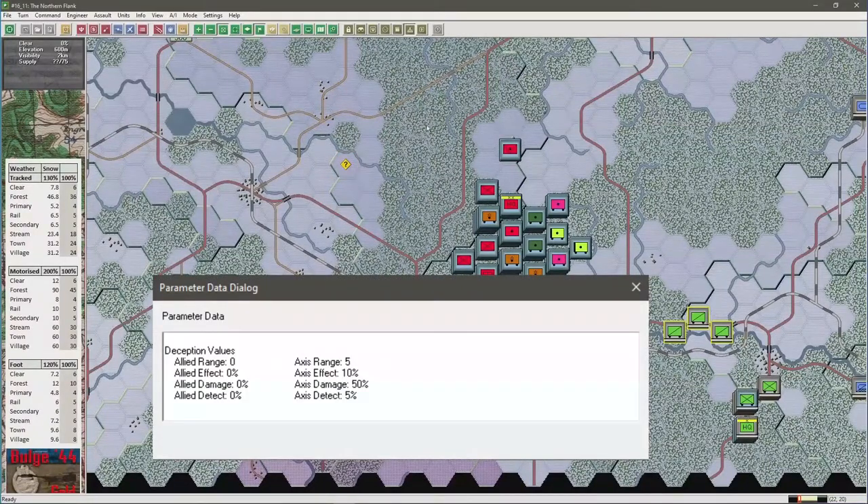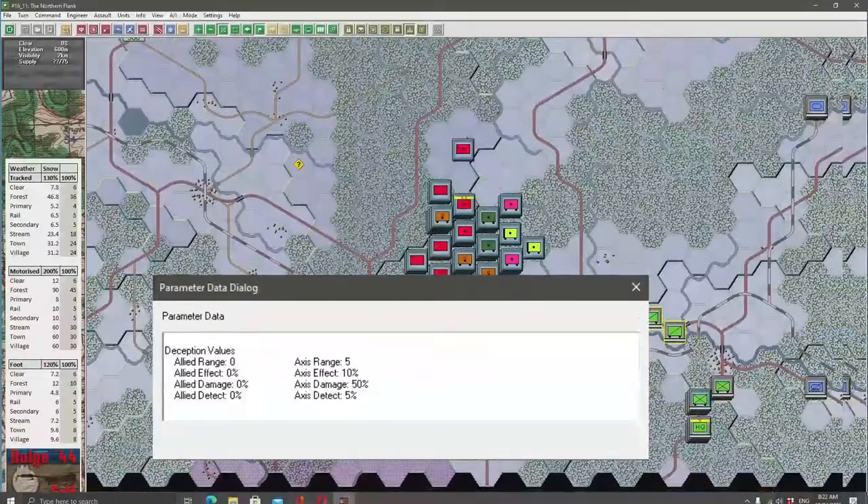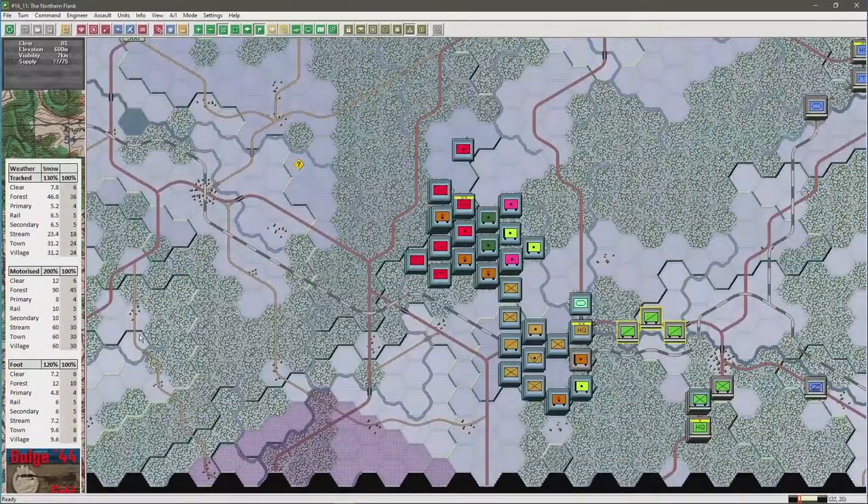Axis Effect 10%: this is the probability the deception unit will have an effect — a one-in-ten chance of causing disruption or loss of movement points. Axis Damage 50%: if enemy engineers are within the radius and trying to blow up a bridge, this is the probability the deception unit will prevent that. Axis Detect 5%: at the beginning of each turn there is a one-in-twenty chance the deception unit will be detected. Of course, there's no compulsion to use deception mode — these units can also serve in their default status as recon units.